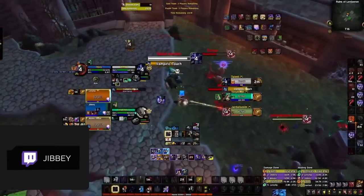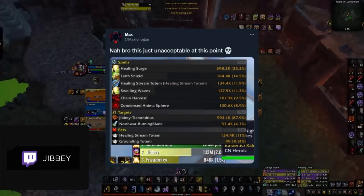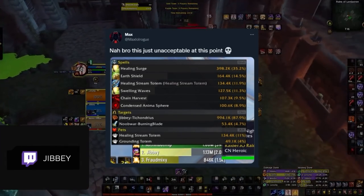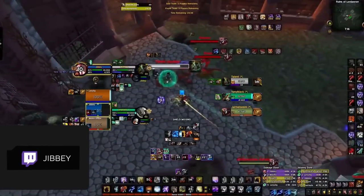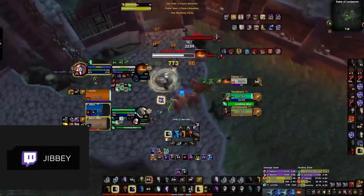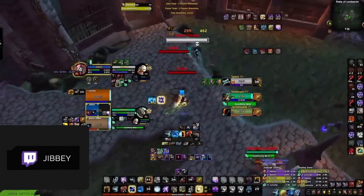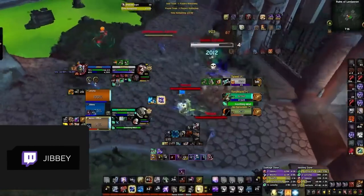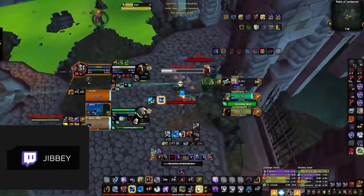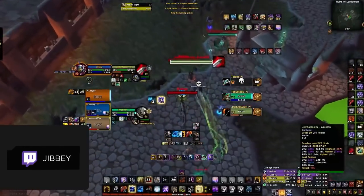Rounding out our neutral melee DPS picks for 3v3, we have Enhancement Shamans, who have the unique feature of being able to essentially dual spec mid-game every time Chain Harvest is off cooldown. Despite nerfs to their off-healing in 9.1, it's still pretty good, giving them decent defensive flexibility. Bloodlust gives your team bigger numbers, and if you want a hipster neutral pick, adopt a Shaman for 3v3.